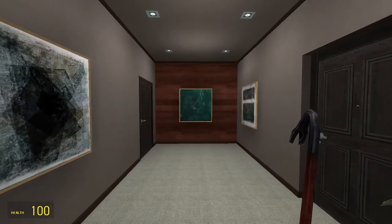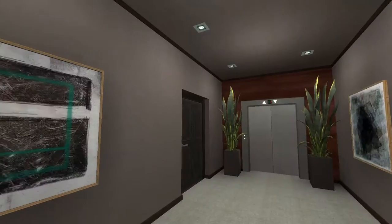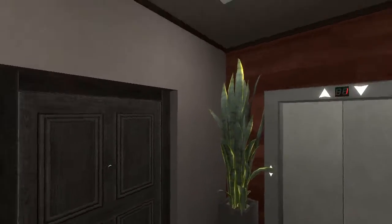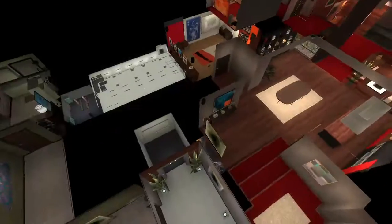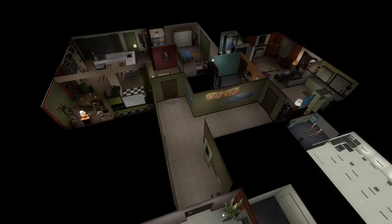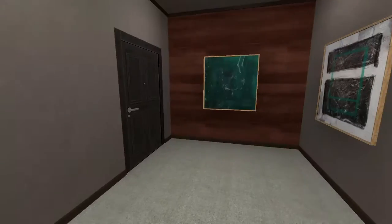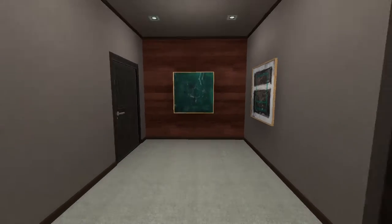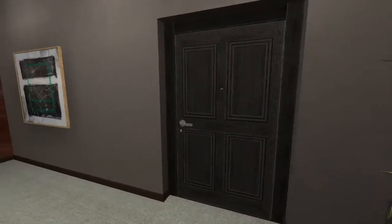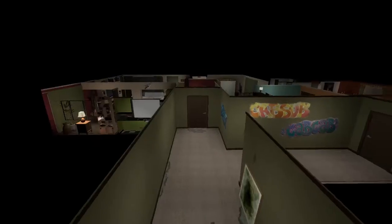Hello everyone, welcome to another map showcase. Today we're inside the GTA 5 apartments. There are about two apartments in total and there's a garage down there as well, so we can check that out last. But first we're going to be checking out the apartments. The first one is the closest one — to your right when you first spawn.